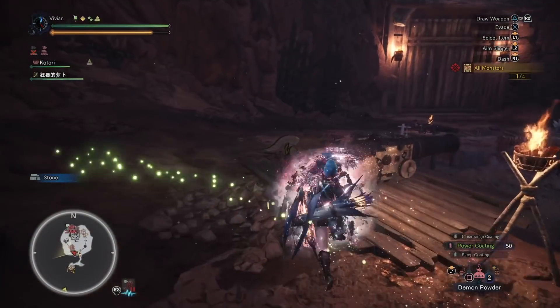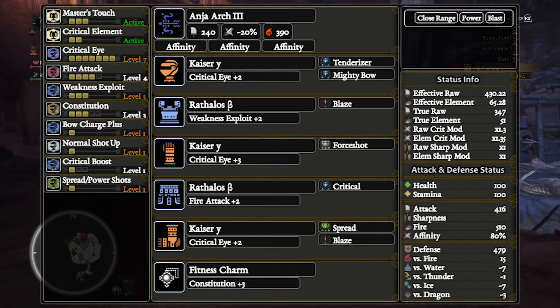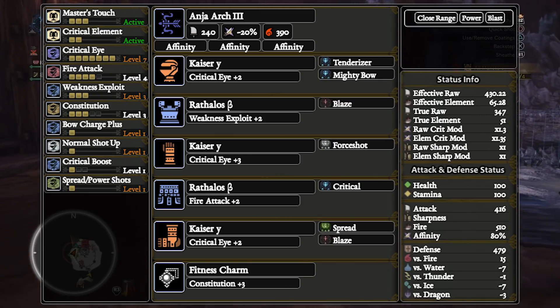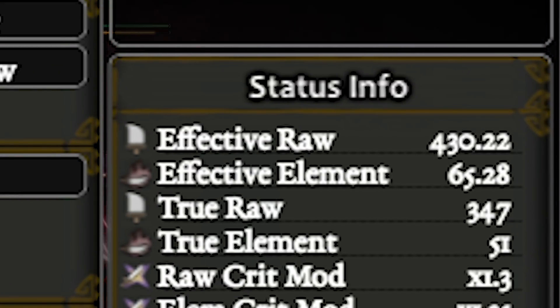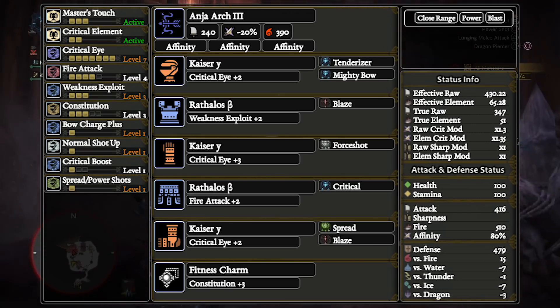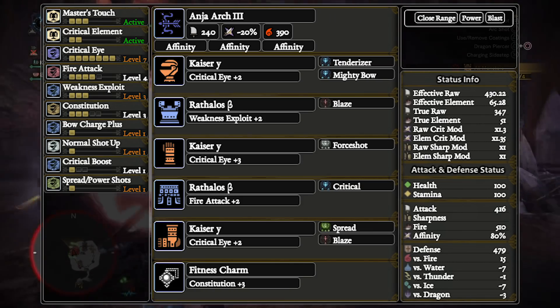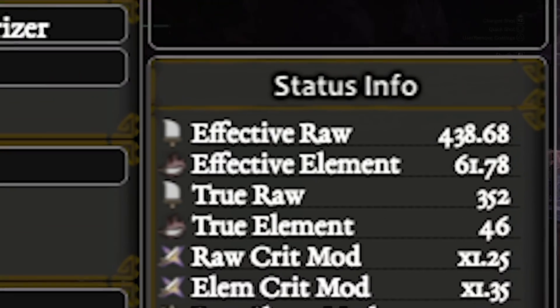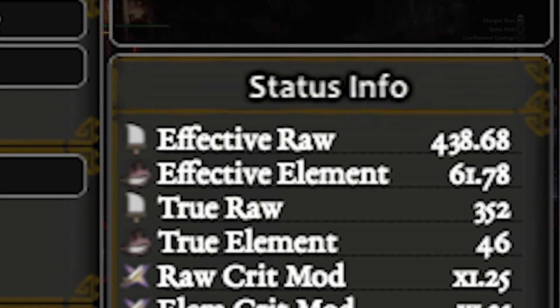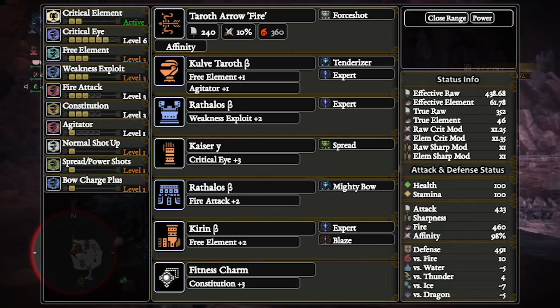Next up we have some real fire power — the fire bows. Puns aside, the fire bows in the game do have just stupidly high stats. This Anjanath bow build hits 430.22 EFR and 65.28 EFE, which again is just so stupidly high. Also, fire bows aren't quite like the water bows — the KT version is less of an upgrade than a sidegrade. The KT fire bow build hits 438.68 EFR and 61.78 EFE with Agitator active. Generally speaking, the Anjanath bow barely wins out due to the higher EFE over the KT fire bow.